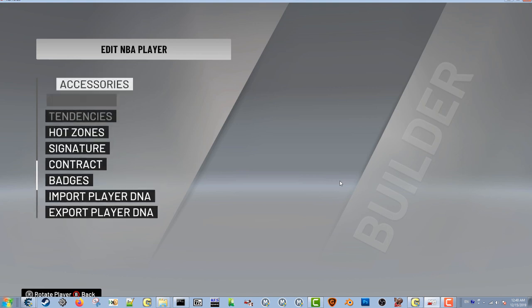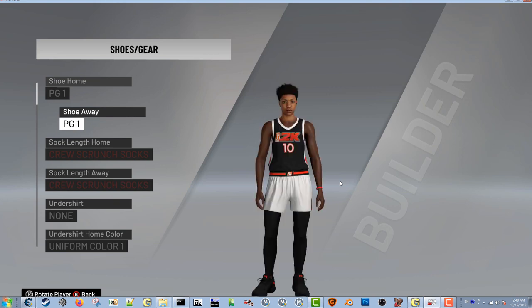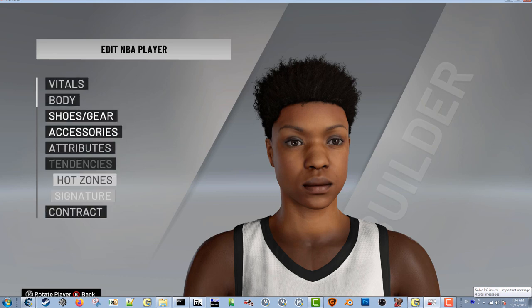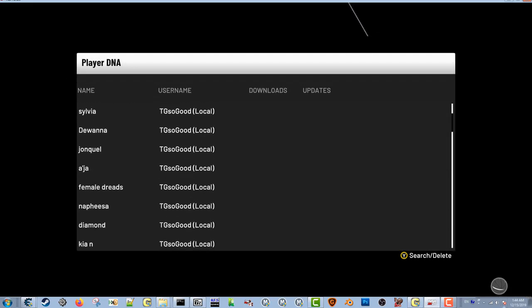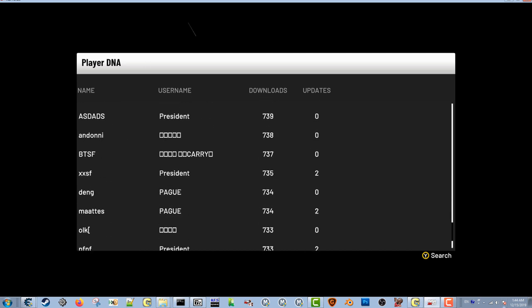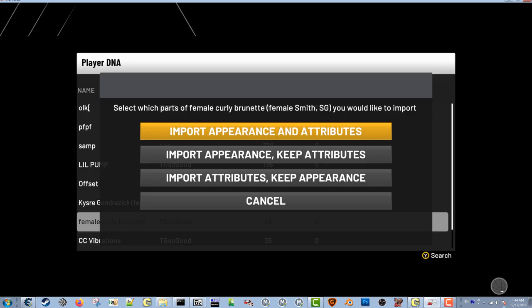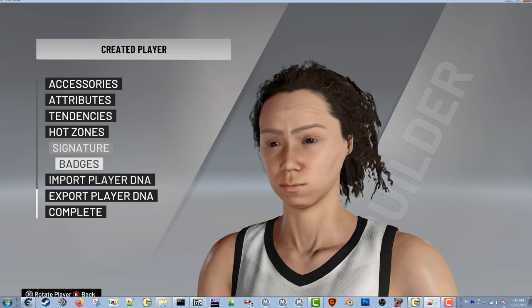I'm gonna choose CC Vibrations and import everything — it goes invisible, which is fine. In the description I'll have a link to these files. There's jerseys, free agent, and create a player female. Let me activate that. There we go — she looks like a goofball, she's kind of messed up. I need to fix her skin because it's dark arms with a lighter face. Actually, I need to load up a different female one that is actually editable in game — CC is not editable in game. So we're gonna do a female creative player.